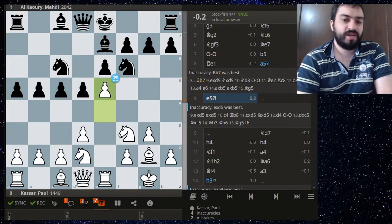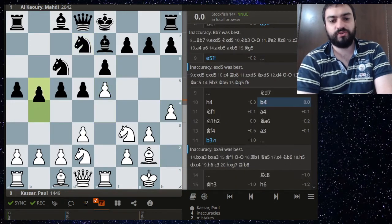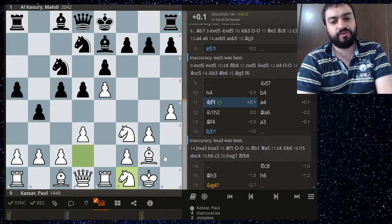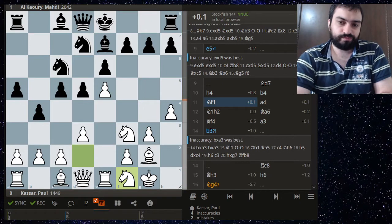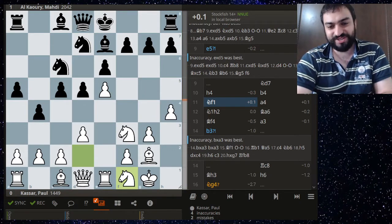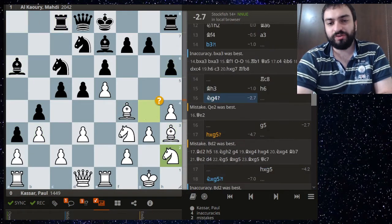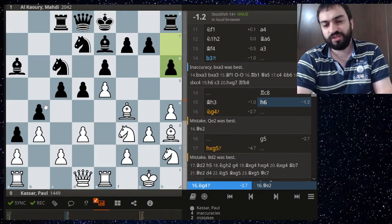But he didn't — he played e5, closing down the position, which is exactly what black wants. Now black doesn't castle and just goes for the full queenside attack. White is still playing the standard maneuver as if pre-moving it OTB, which can't be recommended. Still going for bishop f4, then knight g4 — of course this isn't warranted when black hasn't castled kingside and the queenside is getting completely destroyed.